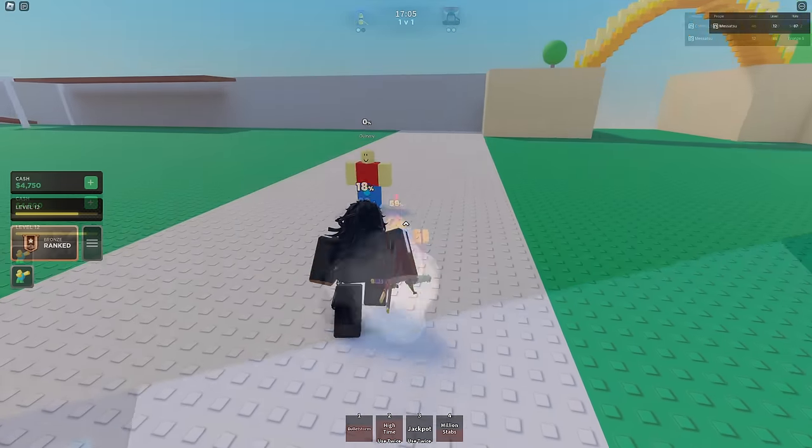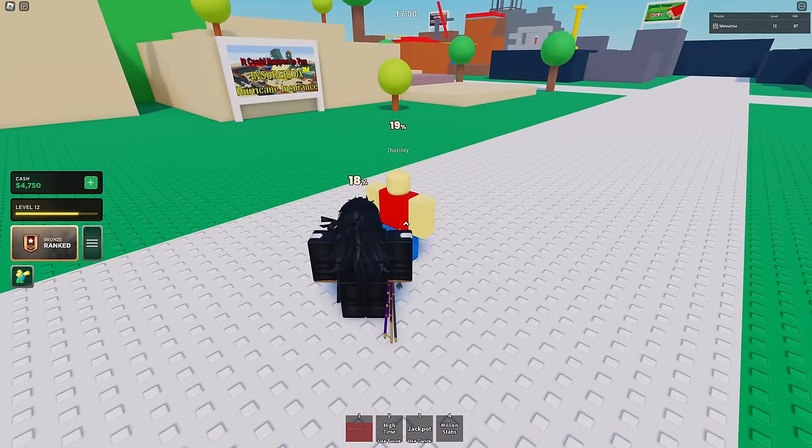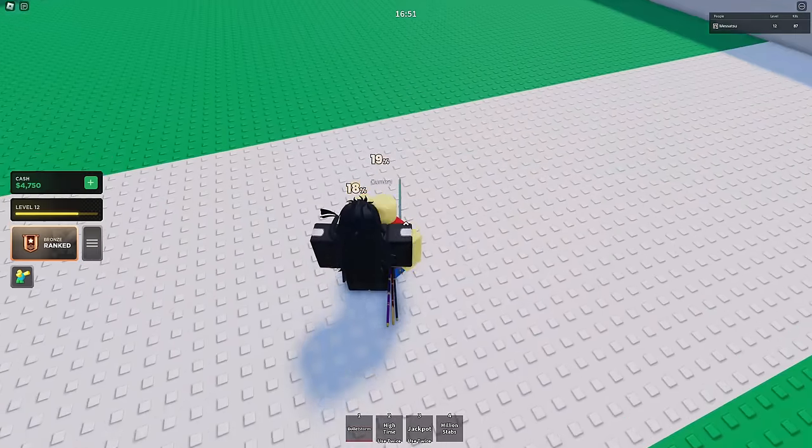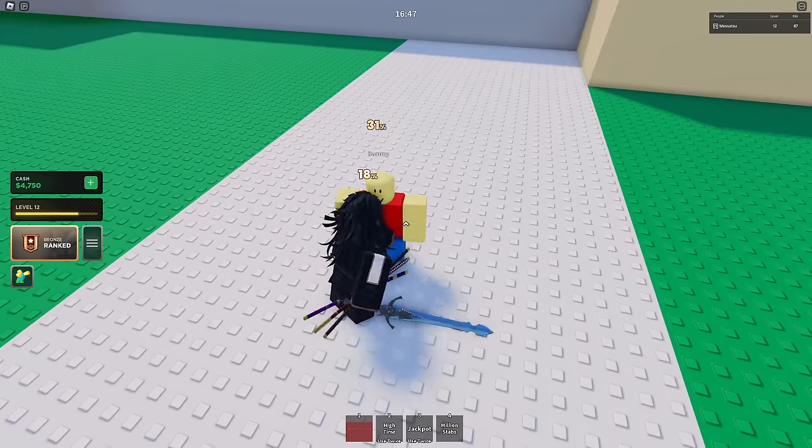The first skill is Bullet Storm — it's a simple combo extender, and if you're in gun form it switches you back to sword form. It also has an air version that does a little air spin, which is pretty cool.